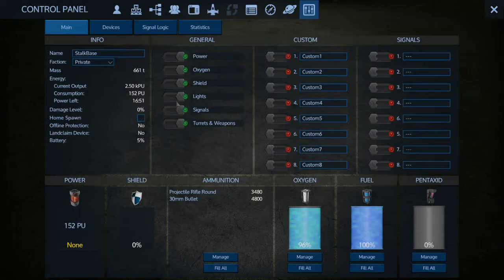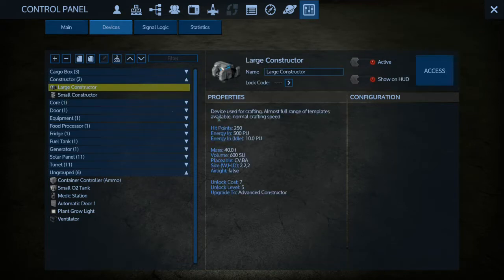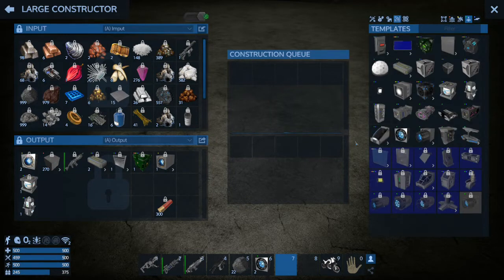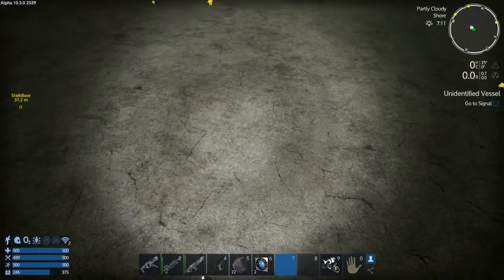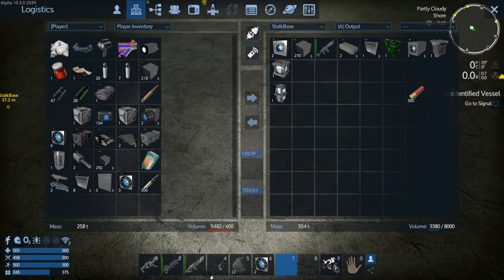Let's hit devices — large constructor, access it. We want the RCs — it's already selected. Let's queue up one, two, three RCs. We can access the fridge for input and output. We'll also get another oxygen unit queued. We have one RC already done, so good.